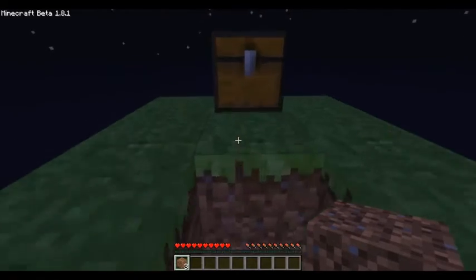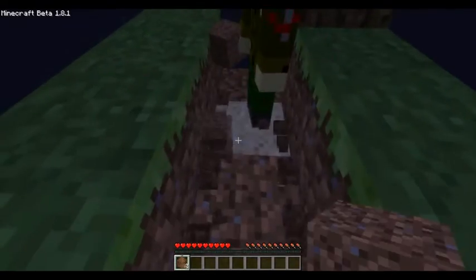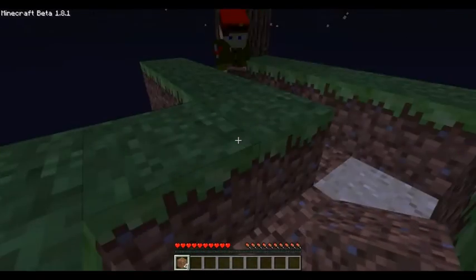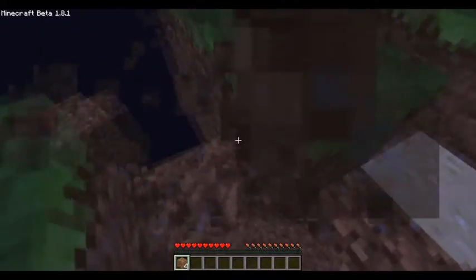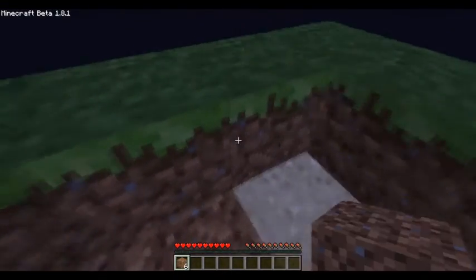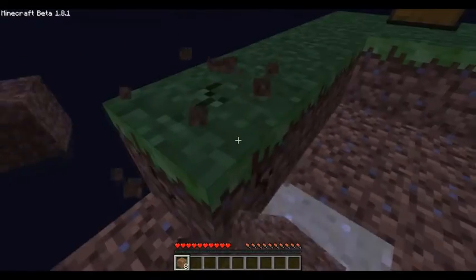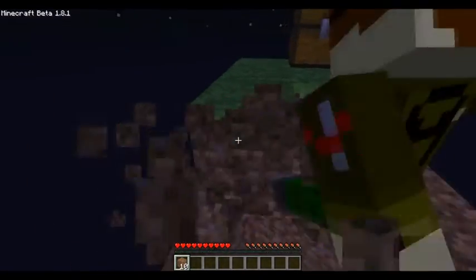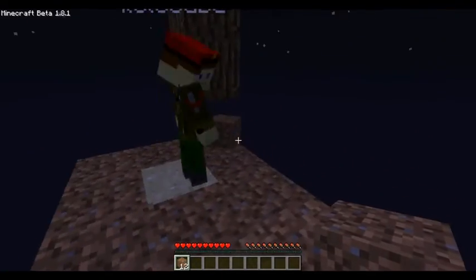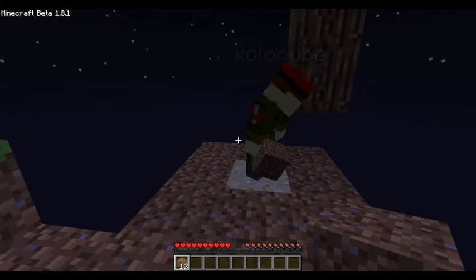Right, I reckon we need to leave some grass, because obviously we're going to want to spawn mobs, aren't we? Might be — take the first layer off and just leave these six there. Right, we need that tree. We'll build around it so we don't lose anything off the edge.